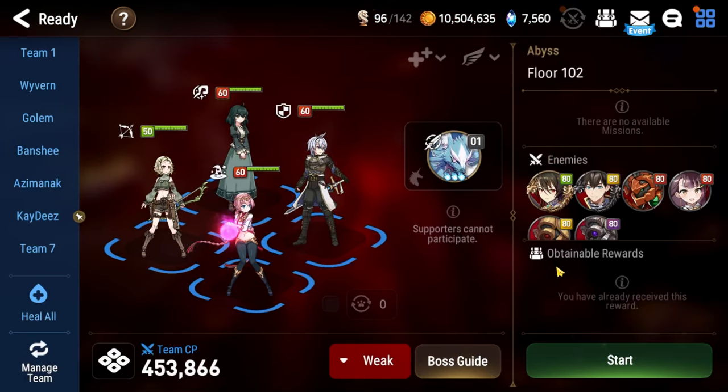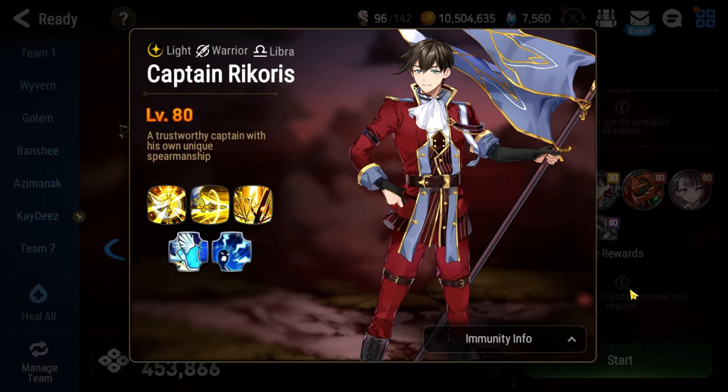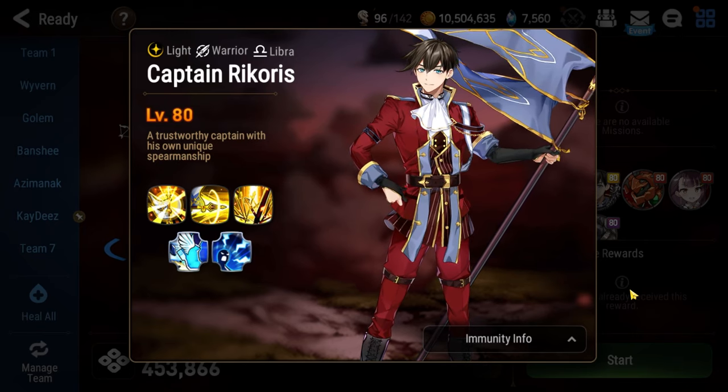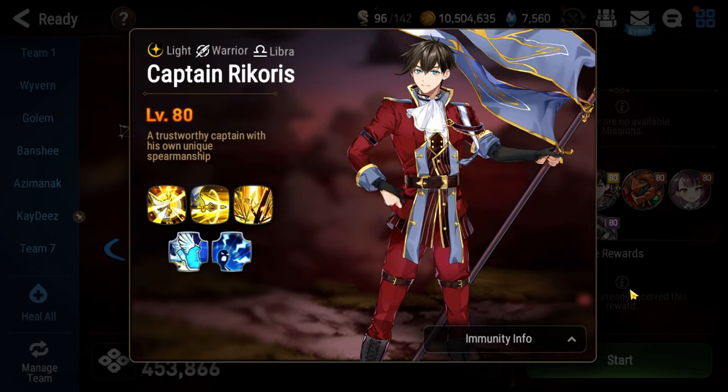Floor 102 will have you squaring off against Selene. It will also have you squaring off against Captain Ricorous on the first floor. Both of these floors are as difficult as most of the second encounters you've had thus far in the Abyss. The fact that you have to do them back to back is why this floor is considered so difficult.